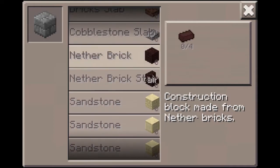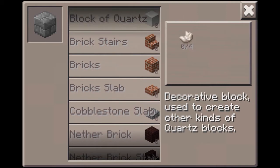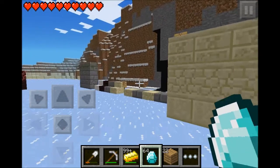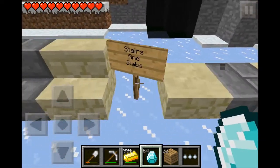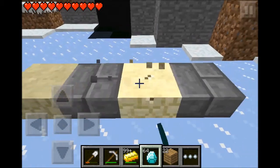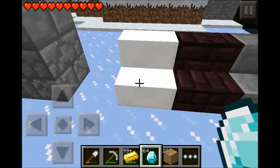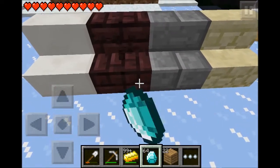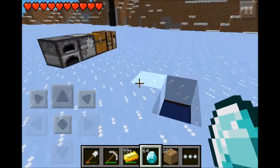We have another brick right here - whoa, another brick, awesome! And block of quartz, which you use with nether quartz or something like that. And over here we have the new slabs and stairs - new ones. Look, we can make slabs of these now, which is awesome. And quartz stairs, and these other kinds of stairs whatever they're called.